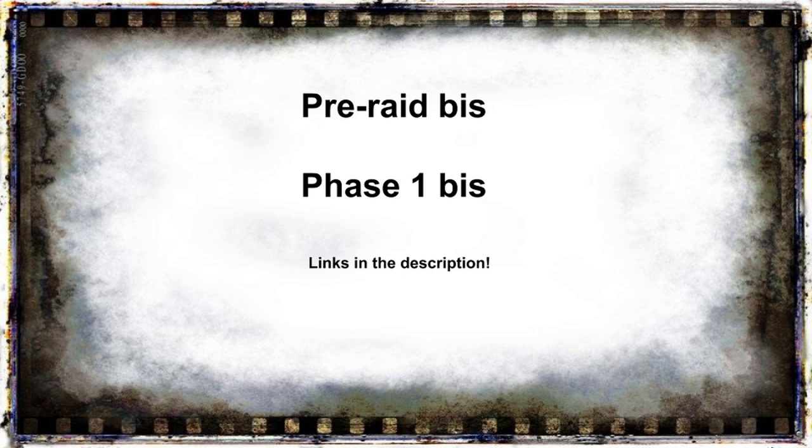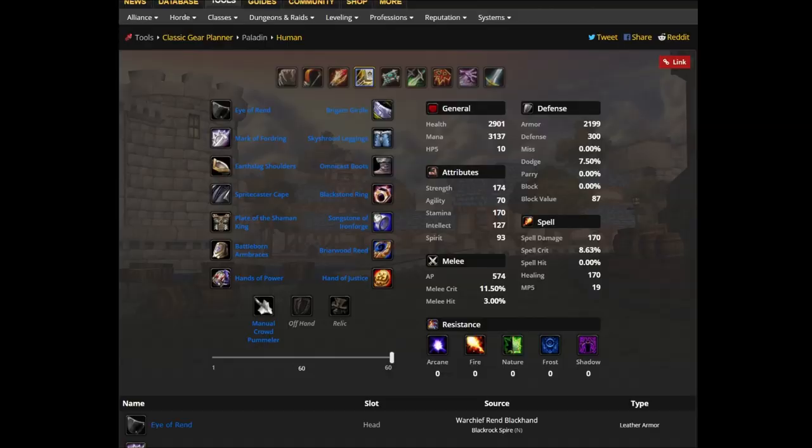Now let's look at our pre-raid BiS itemization and phase 1 BiS. I have three different pre-BiS builds to show you. I know there are some people very adamant that there can only be one real pre-BiS. While this is true, I don't think the real BiS in this case is worth going for — it requires you to get two BOE epics that you can already replace in phase 1, and they will cost you hundreds of gold. So in my opinion it's not worth getting them, but I will show you that set as well.